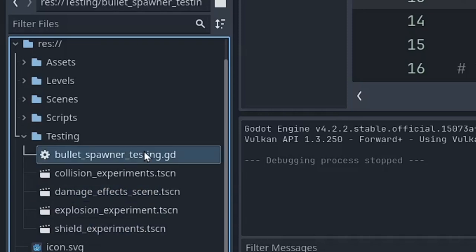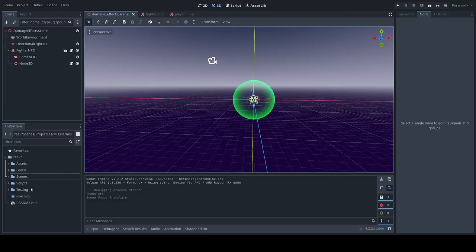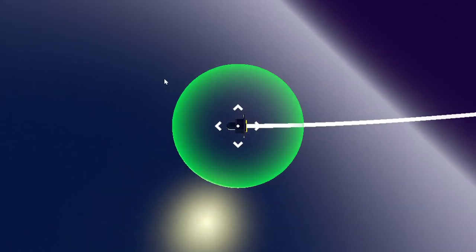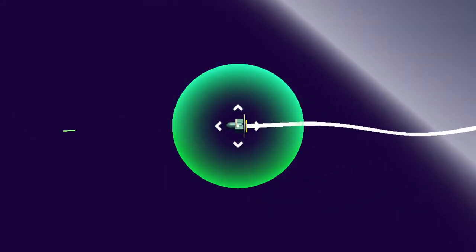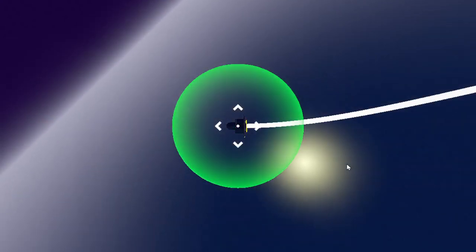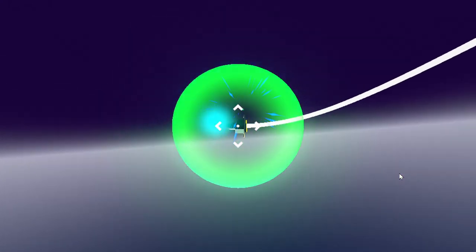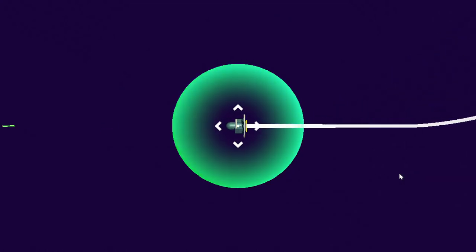The shield experiment is just a script to spawn bullets. The damage effects scene has a little fighter NPC that follows its default behaviors — in the absence of targets, it'll just do attack passes on the origin. If I press the space bar, it spawns a bullet that's angled to tag our little ship, so I was testing how the damage effects and particles look, and whether I can destroy it properly.